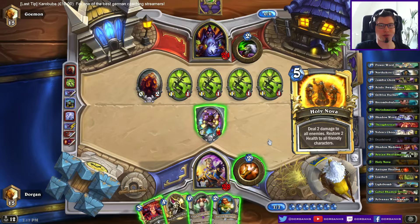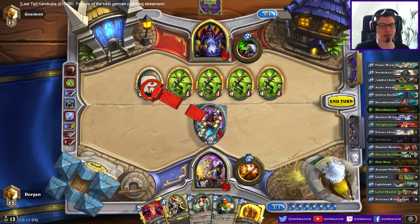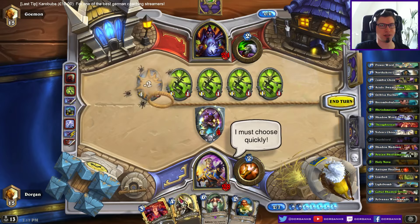Almost — if I steal the egg he can get through this. Looks like a Holy Nova could be nice here. A 4/2 against my 2/8 if I heal it back up again. I could also just play these two and leave it there. A lot of possible options here. I think I go with the clean clear though.